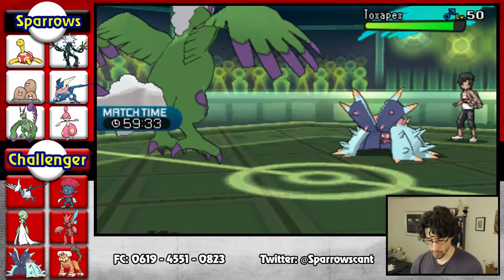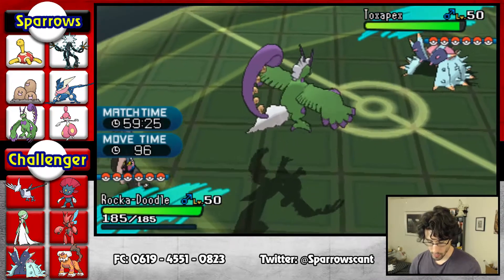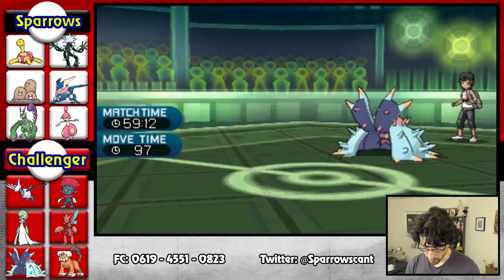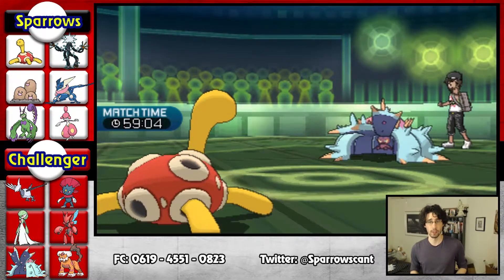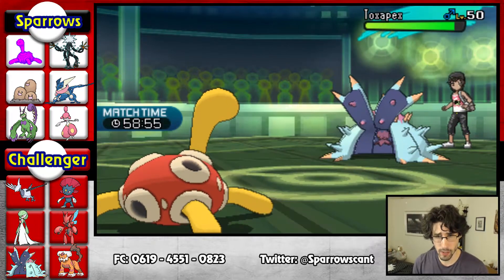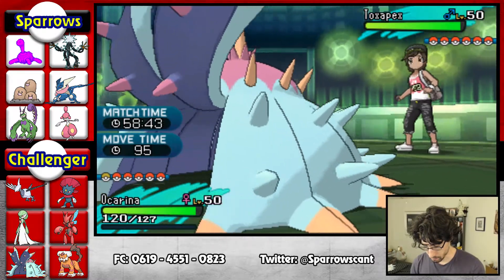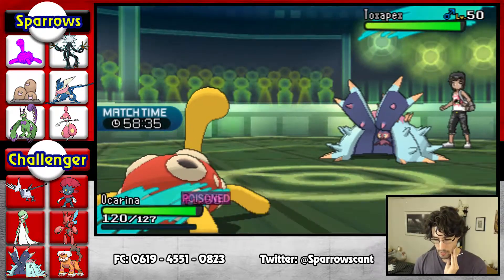He goes into Toxapex. The question is, what does Toxapex want to do? I'm going to U-Turn. It's not Baneful Bunker — I'm guessing it's Toxic, if I had to put a finger on one exact thing. So we're going to go into Ocarina. He uses Toxic. It's a Toxic Toxapex with Regenerator — so he's got two Regenerators. He has the potential of getting another Regenerator with Trace. I think I want to start Sticky Webbing.